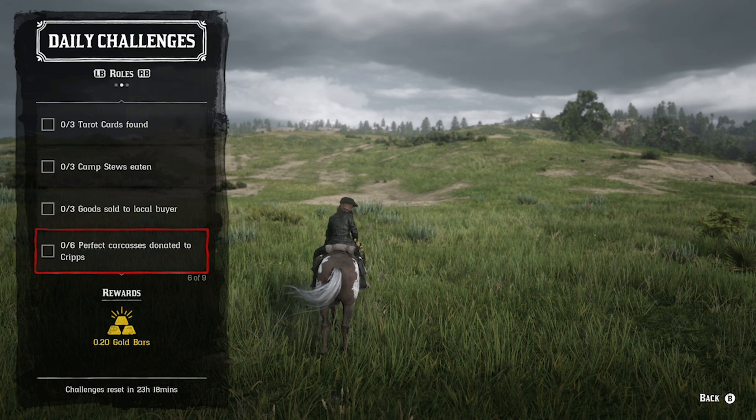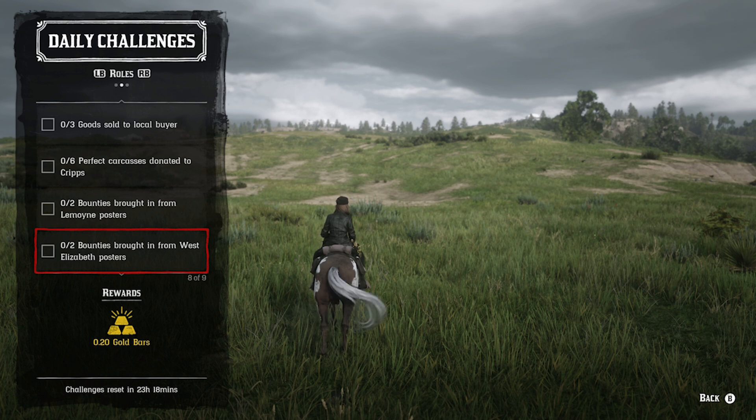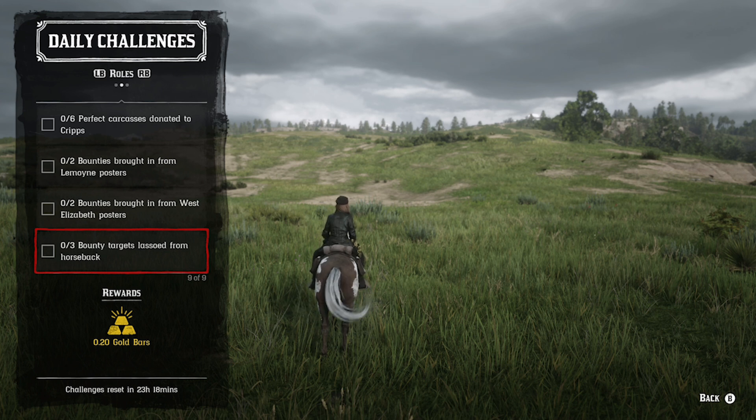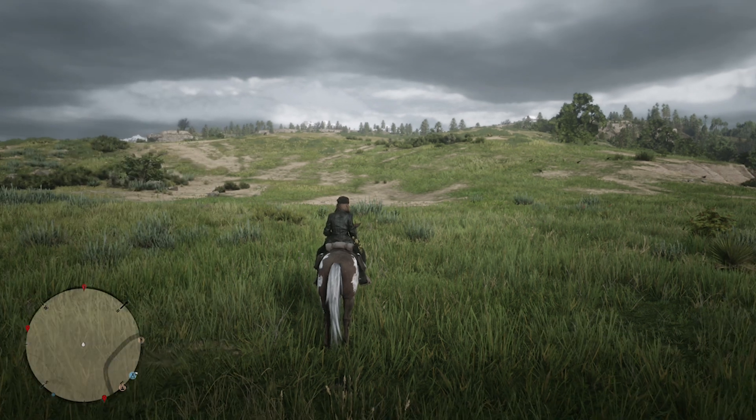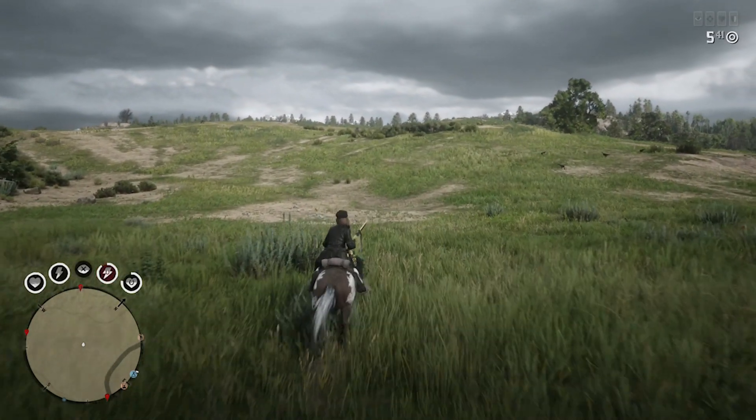Perfect carcasses donated to camp over time — that will happen throughout the day. You can get deer, ducks, geese, whatever. In the Heartlands there are a lot of different animal types, same thing with the Great Plains and Big Valley. We have to bring in two bounties from West Elizabeth posters, and I know that everyone's aren't quite the same — there are different locations you might have to go to, so just do it in the respective state. Then three bounty targets lassoed from horseback — for whatever reason I can't do these in a large posse, but with three or fewer people it works just fine. For bison, make sure you've got your bolt action rifle, Springfield rifle, whatever you're looking for.